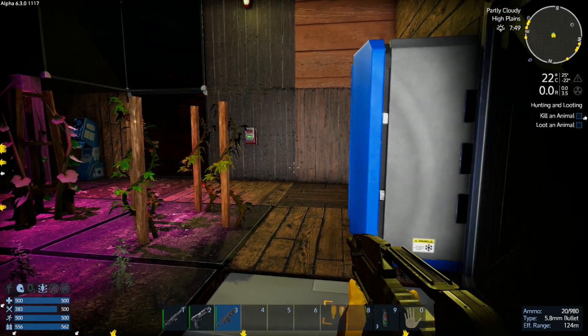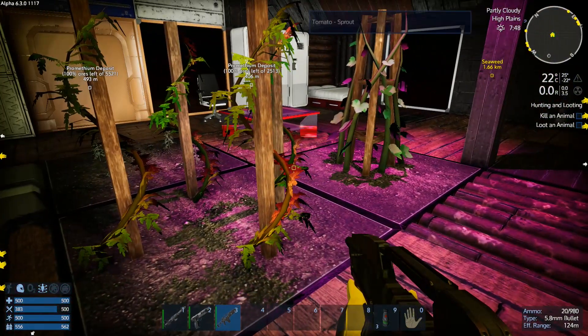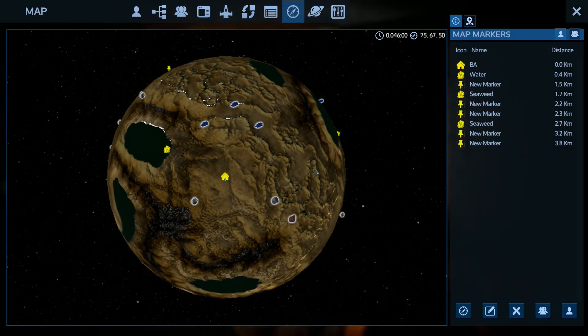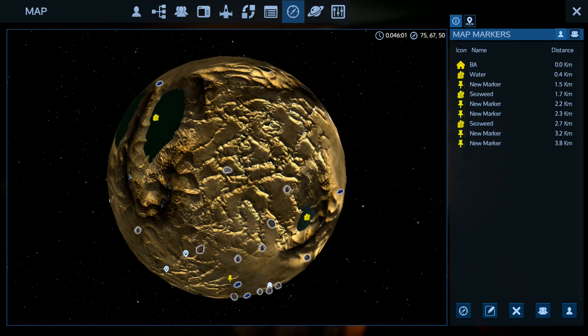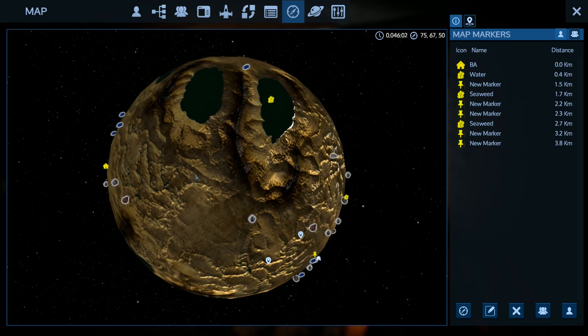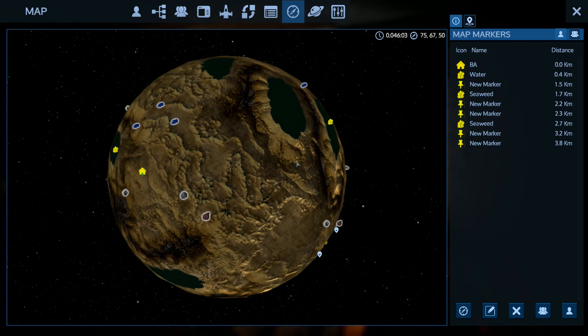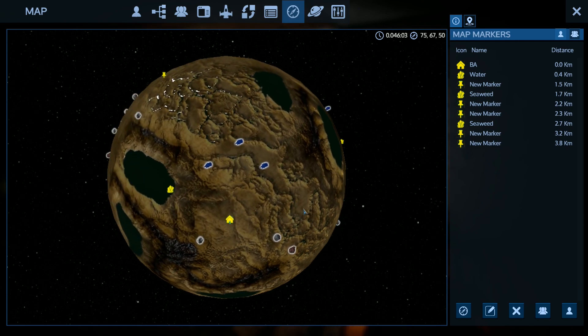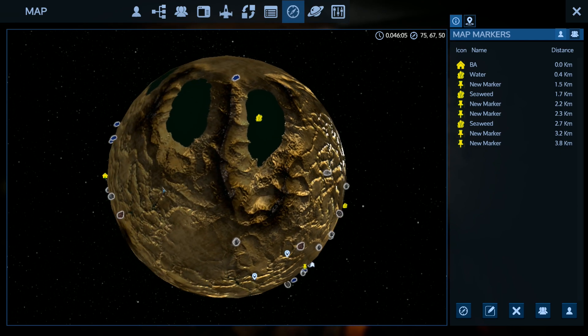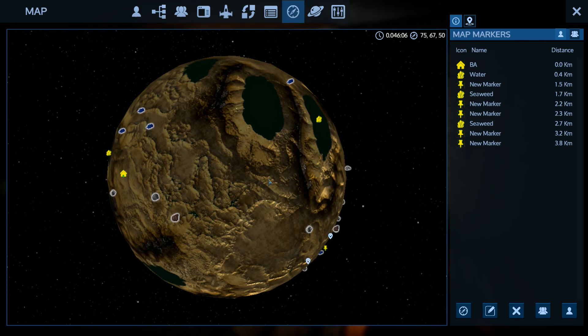Hi, welcome back to more Imperion. As you can see, we have our crops growing nicely. We've done a little bit of exploring and almost gotten ourselves killed. What we're going to do today is get our actual base up and running, and we're going to start doing a little bit of production. But first, let's go.